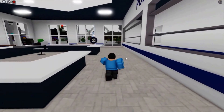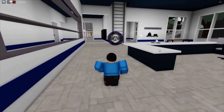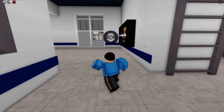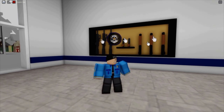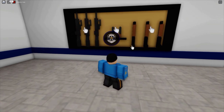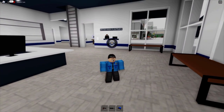Today we're going to be police, but before we start we need to go on duty. Right now we're going on duty, and as you can see from the top of my head we are on police duty. Now we're going to need a bunch of weapons because we can't go save Brookhaven streets without any. So we're going to get a pistol to start.